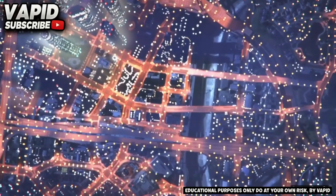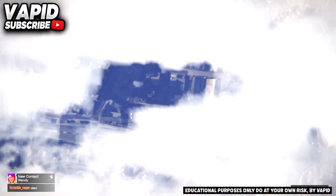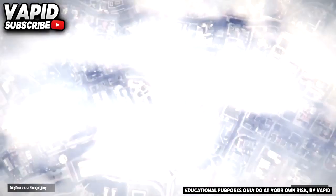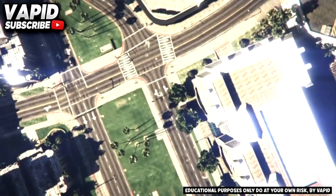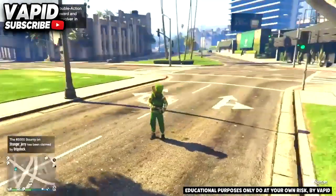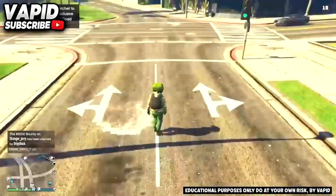This glitch is all about timing, so make sure you get that main part done — that was the hard step to hit the glitch. When you load up in online again, all you're going to do is kill yourself. Bring out an RPG and kill yourself — you can use explosives like I used in the video.